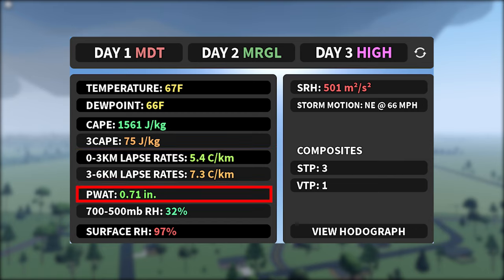PWAT stands for precipital water. This is how much water there would be if all of the water vapor in a pocket of air was condensed — so it's essentially how much rain there's going to be. We're just going to skip over RH as it's just the humidity. Now, on the right panel of the thermodynamics tab, you have SRH, which stands for storm relative helicity. It's the potential for cyclonic updraft rotation in supercells that are moving right. Anything over 250 SRH increases the chance of tornadoes.